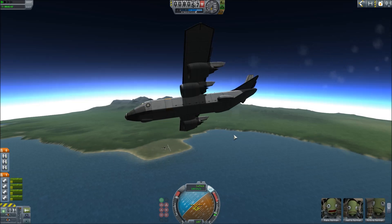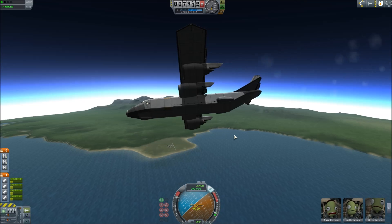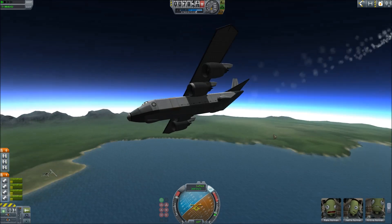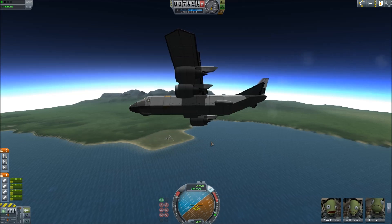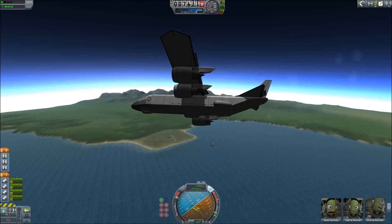We are hemorrhaging height. We're making speed actually, which is great. We should be able to get this height back as we finish our big banking turn.